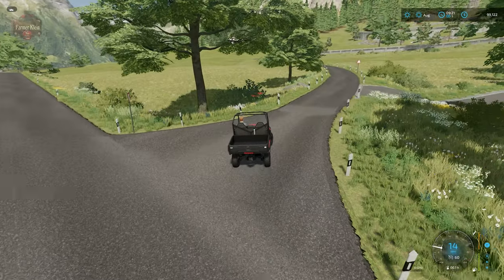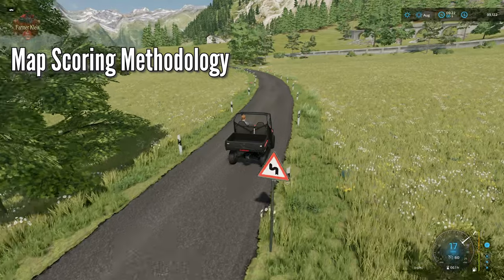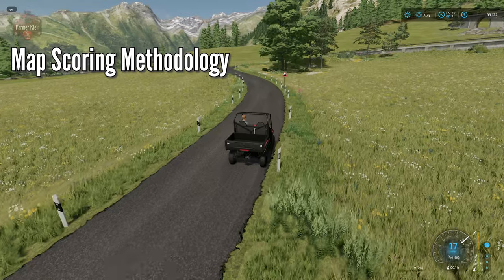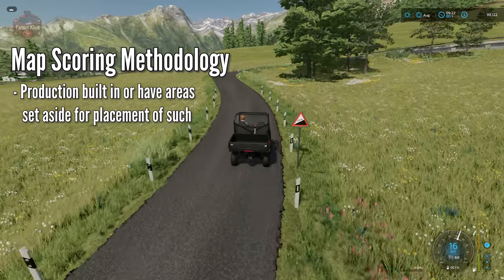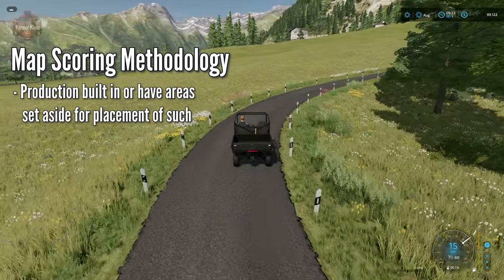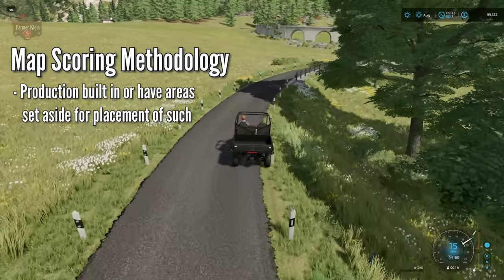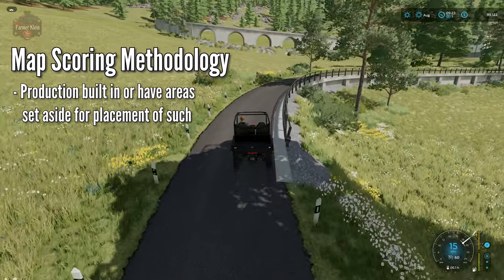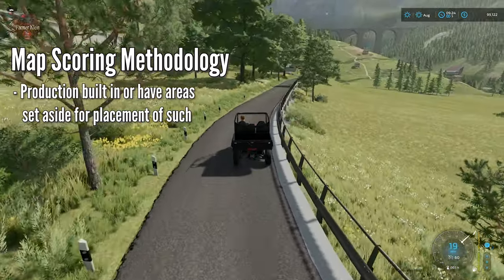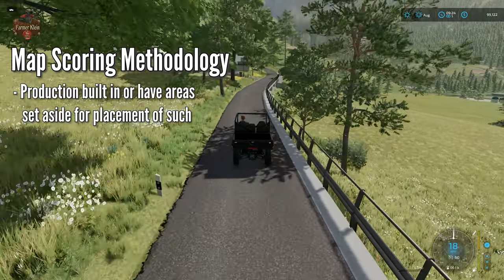The first point: does the map include built-in production elements, or at the very least, have areas set aside for the player to place production elements on? This map — which is Erlengraut — is actually the reason I'm doing this methodology video on this particular map. Erlengraut was an expansion map for Farm Sim 19 and has now been brought forward to Farm Sim 22.